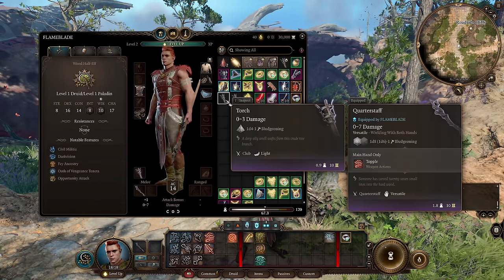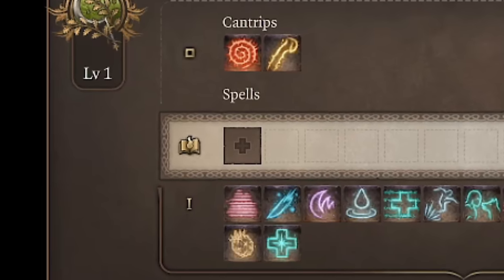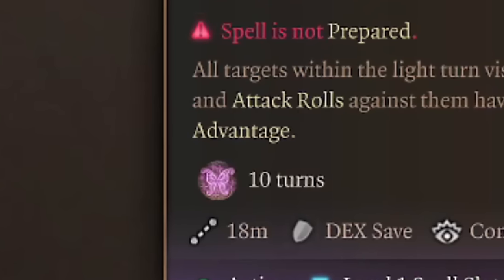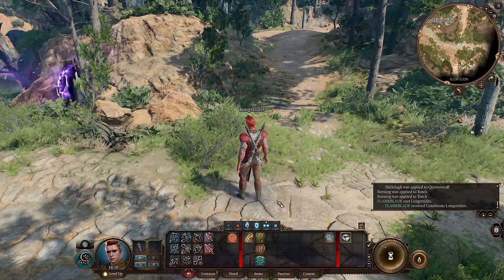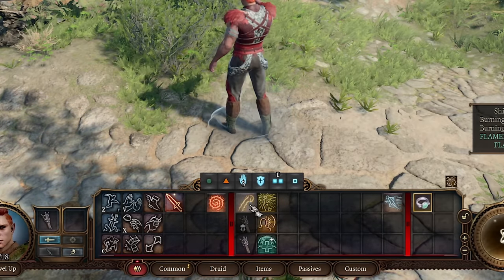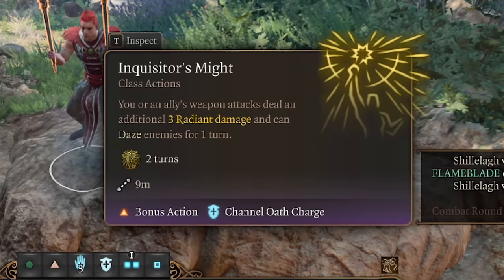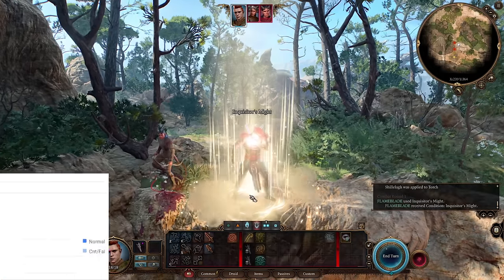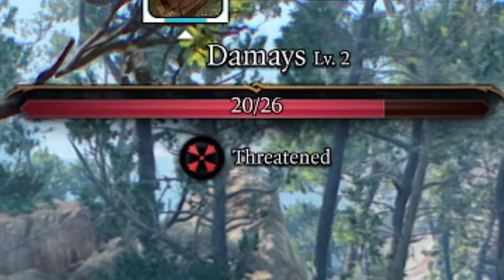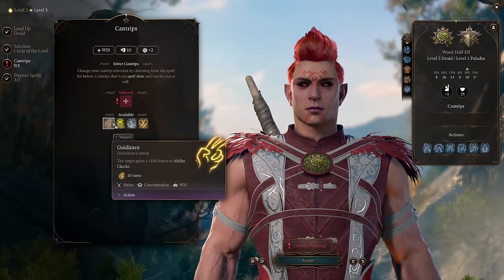On level two with one level in druid and one level in paladin, we can pick an insanely OP weapon: the torch. It's a light weapon, which means we can dual wield it, and the torch is always burning, meaning we do additional fire damage. We look a little stupid, but take a look at the damage. For prepared spells, I recommend Faerie Fire to get advantage on attack rolls against enemies, but considering our low wisdom, most of the time I use Longstrider for more movement. Put your torches on the hotbar, equip one torch, cast Shillelagh, then do the same for the second. A single torch does 1d8 plus 3 damage and plus 1d4 from burning, and Inquisitor's Might with bonus action can do an additional 3 radiant damage - average damage of 26, which is pretty much the average HP for enemies on Honor Mode at this level.